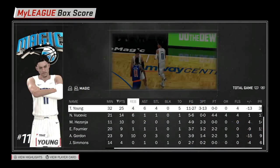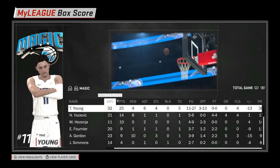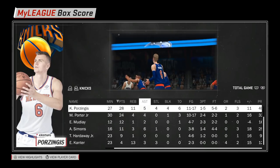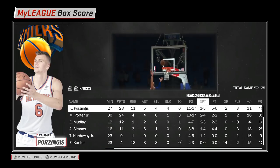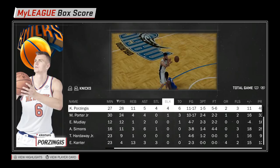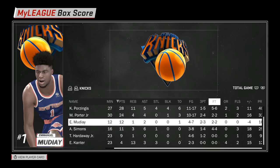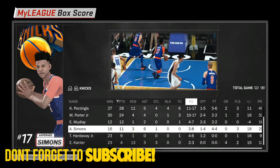This was a pretty good team we beat. Trae Young — 25 points, 6 assists, 5 turnovers, three of 13 from three — that man was jacking it up. Aaron Gordon had 9 and 10. Simmons got clamped with only 4 points. As far as our team goes, Chris Dops — 28 points, 11 rebounds, 4 steals, 4 blocks, but 6 turnovers. He was 11 of 17 from the field and one of five from three. Michael Porter Jr. with 24 points, 4 rebounds, 4 assists, and one block. Mudiay with 12 points, 4 assists, 2 of 3 from three. Anthony Simmons — 11 points, 6 assists off the bench. Kanter with 13 rebounds.